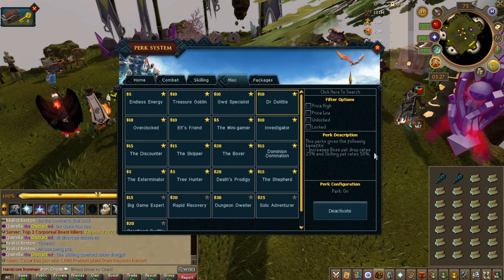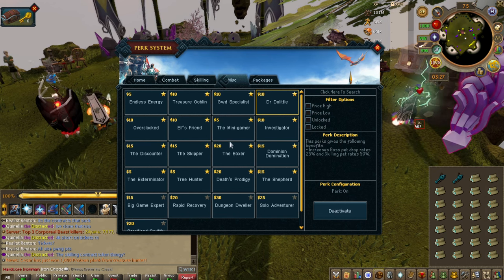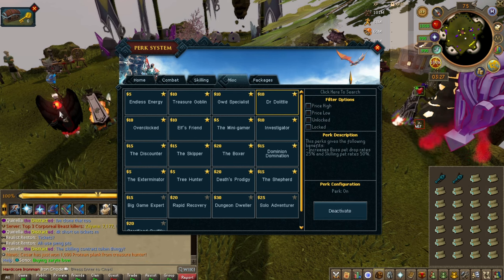Dr. Doolittle — this is like a late game perk. If you want skilling pets and boss pets, get this perk. But at the end of the day it's all RNG, so 25% isn't going to change much given the low drop rates.